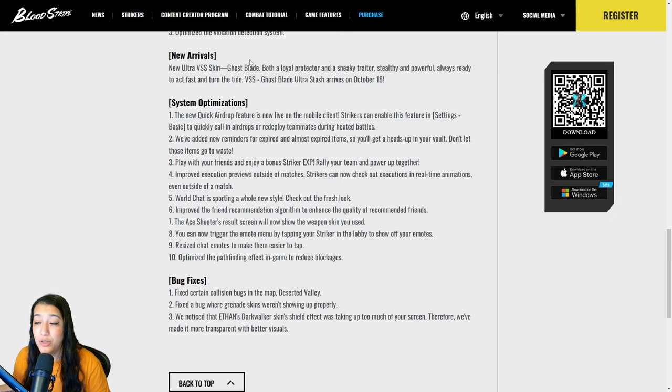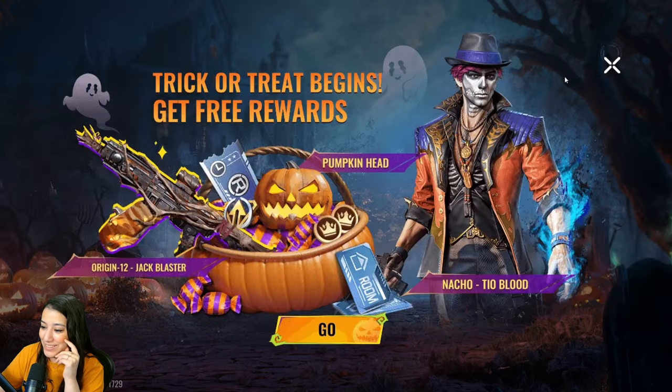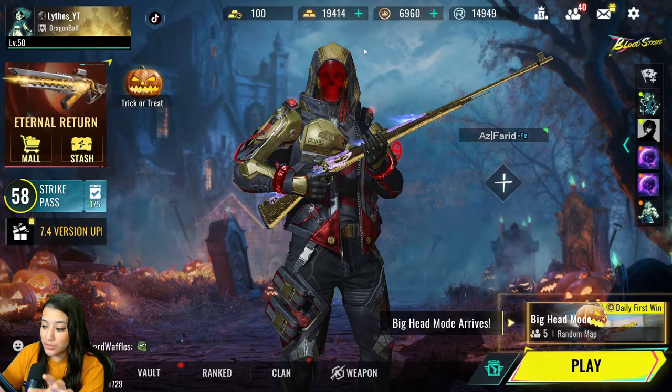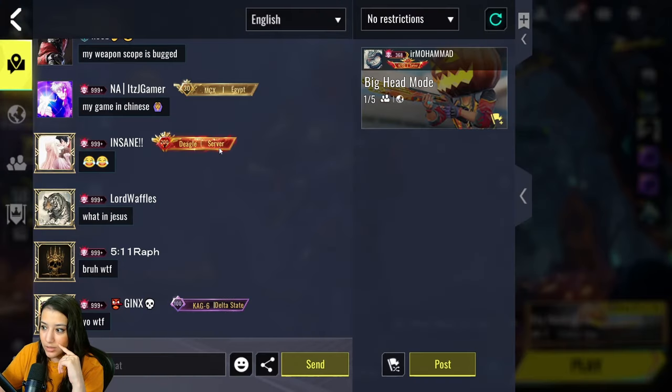That's all the patch notes — now we're hopping into the game to see how to claim free rewards. Oh my god, this is the first screen you get when you're in the game — Trick or Treat begins, get free rewards! The whole lobby looks Halloween-themed. Let's check out the world chat — it got a new look!